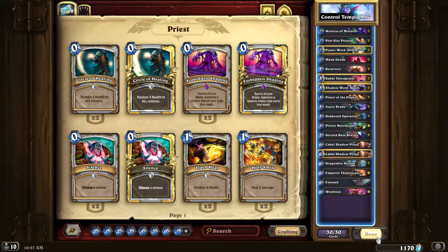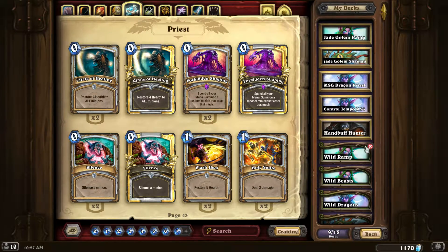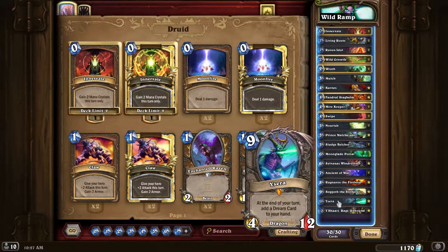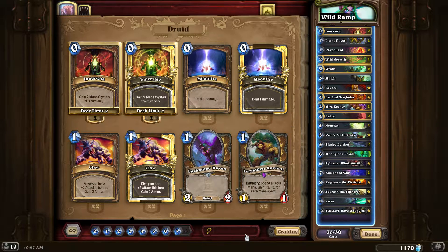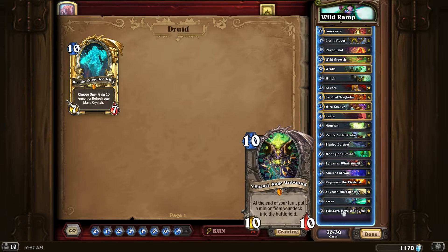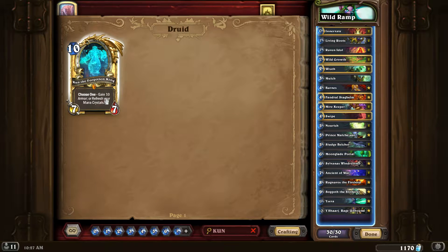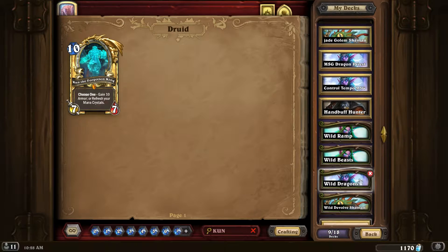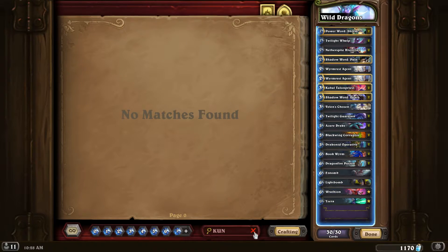These two guys are really good combo — you could steal Emperor Thaurissan if you have your Pint-Sized Potion. Dragonfire Potion for removal, Emperor Thaurissan for combos. Only one Entomb, and Rathion is in there because he has a chance to draw your Drakes and Operatives — guaranteed at least one card draw. As you can see this deck doesn't have a lot of draw, so I don't know how it's going to go.